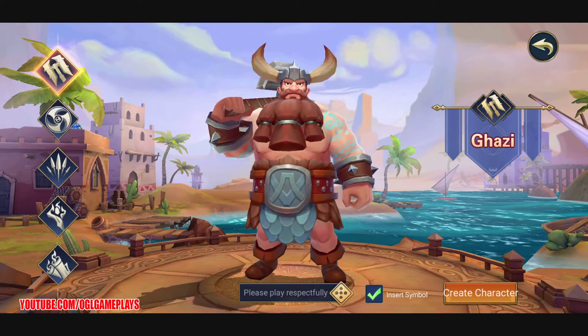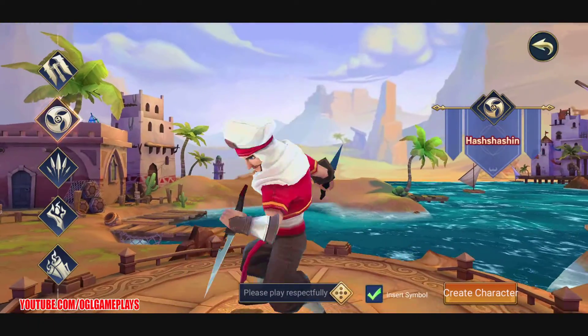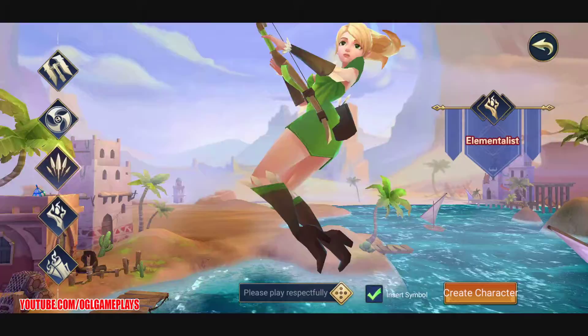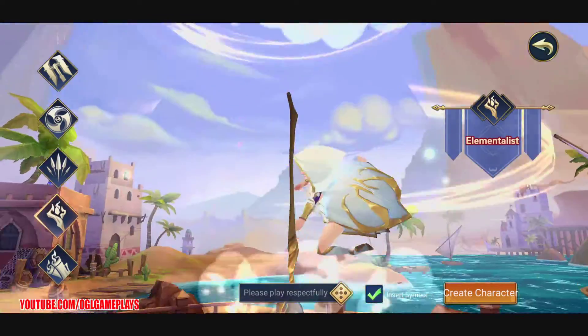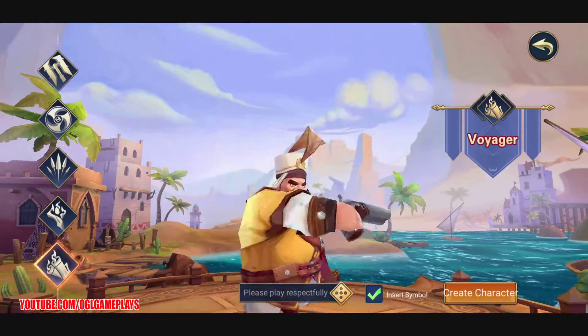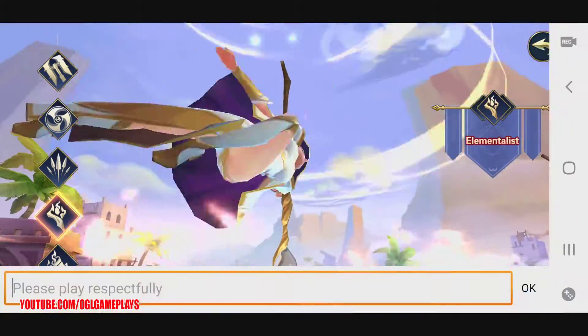We have different characters to choose from: Ghazi, Ashashin, Windtalker, Elementalist, and Voyager. Nice selection — I'm going to choose Elementalist.